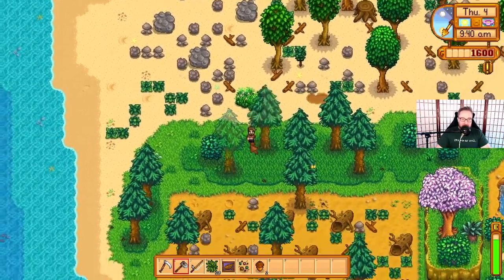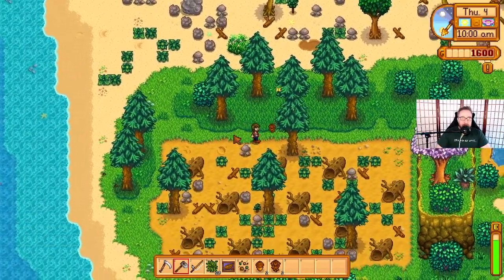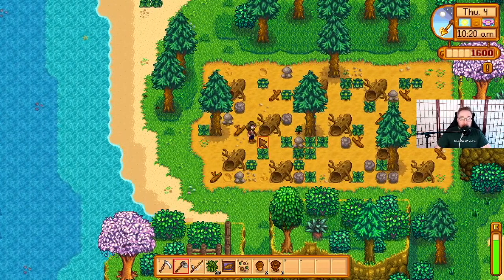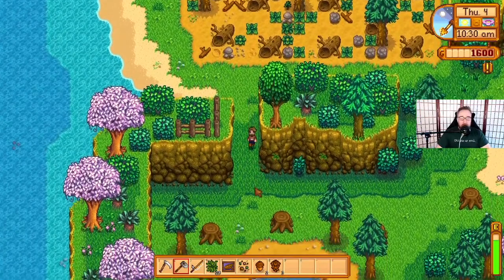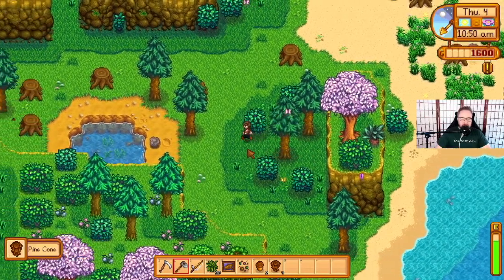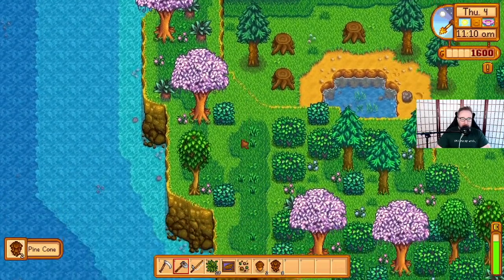Down here is the one area of regular soil that we have, and I really like this. I could see this either being a natural place for my more sprinkler-reliant crops such as hops, or this would be a really natural place to make an orchard — like maybe have this be where my oak resin, pine tar, and maple syrup supply is. Lots of wood down here. It's really quite impressive how much they have on this little farm area.